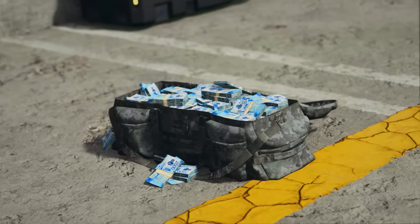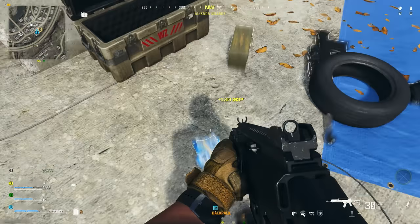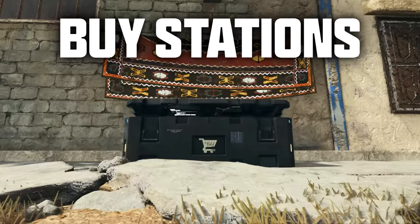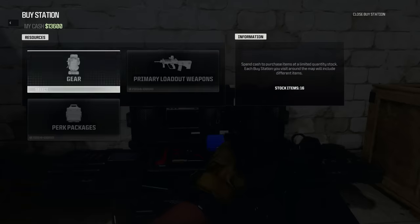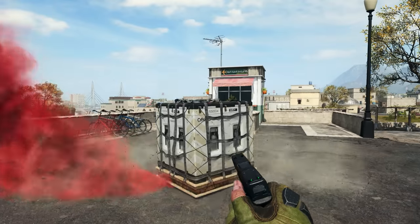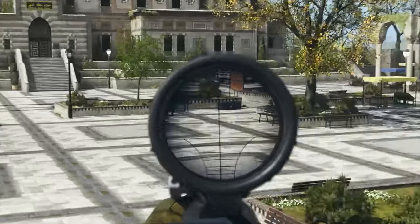Then there's cash. In Call of Duty Warzone, money can come in pretty handy. You can earn stacks of cash by hunting down crates, looting it from enemies, or completing optional jobs called contracts. You'll spend all that cash at buy stations, where you can re-enlist fallen teammates for another redeployment. You can also buy other critical gear, like a primary loadout weapon or a loadout drop marker. Just be careful — the buy stations tend to be hotly contested.